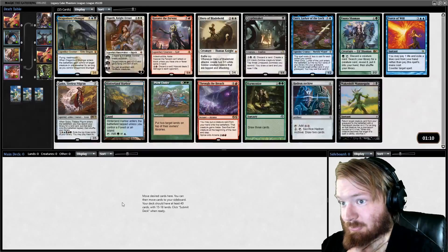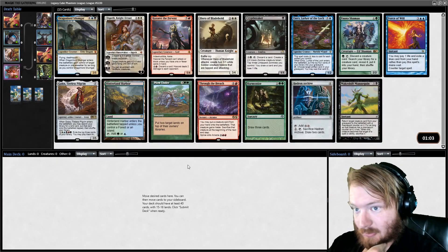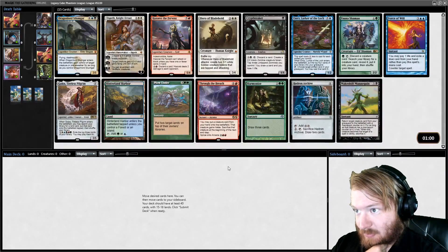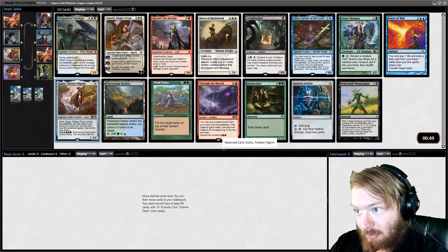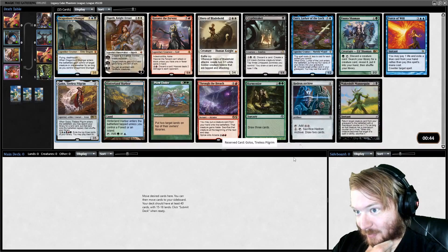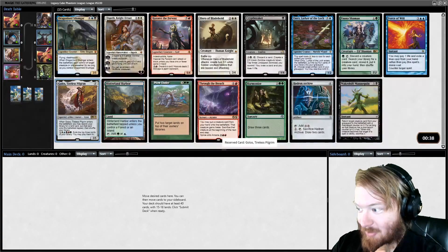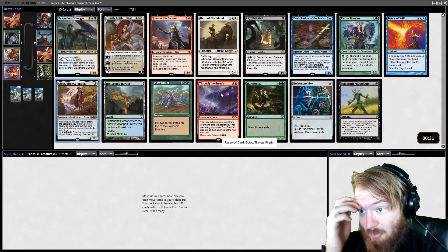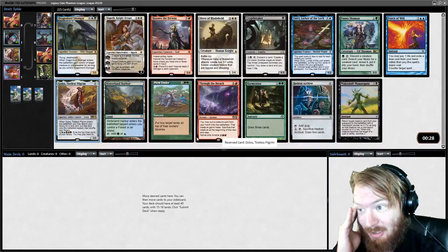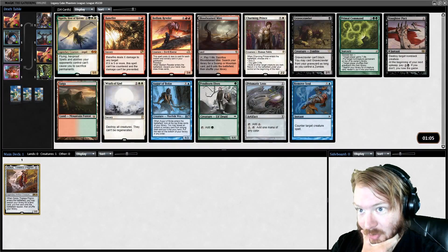Good morning everybody, we're back with some more Legacy Cube today. Another early morning recording session. Now, there are several things I'd like to pick in Pack one. There's Golos, which we could just pick and pick all the fixing and pick fatties and do Golos Rainbow. Dragonlord Silumgar, which is a very powerful mind control effect. Force of Will is usually not a bad card. I'm going to pick Golos. We're going to try and pick as much fixing and big, dumb creatures as possible.